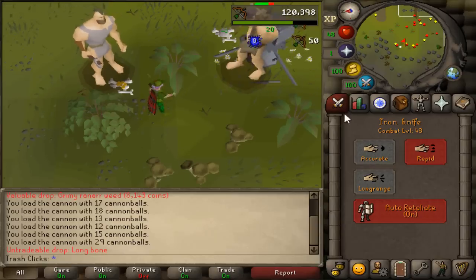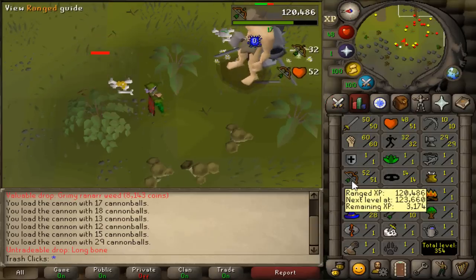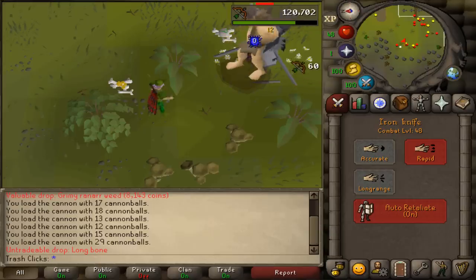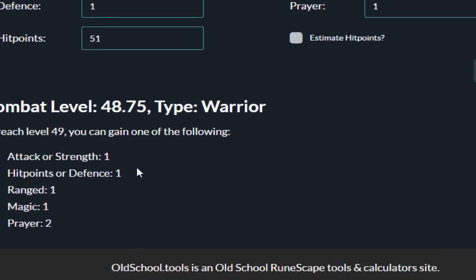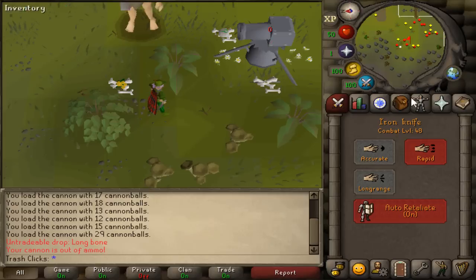The thing about the way this account is built is I'm going to be able to keep 48 combat. If I wanted to, I could get myself much higher range levels as well as mage levels and still maintain level 48 combat. I could get, and I'm not kidding, 73 magic as well as 73 ranged and not gain a single combat level. I would be one attack level, one HP, one defense, one range, one magic, or two prayer levels away from gaining a combat level.